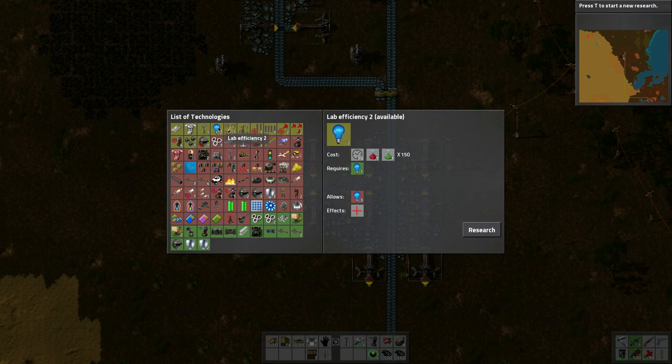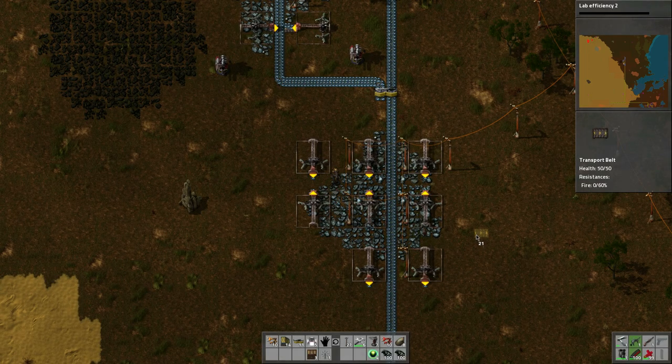We're going to do lab efficiency 2 because — see, 30 percent — that'll be way faster. We'll start that up and get that going because it's all automated and we don't have to worry about it. Now how do we tie these belts in together? I want to use a splitter, but if I have one here how do I connect into that one?